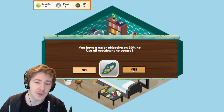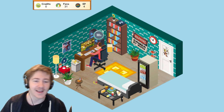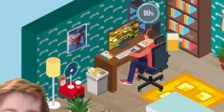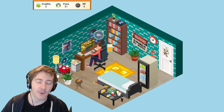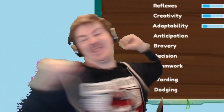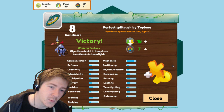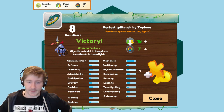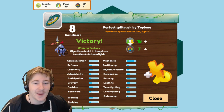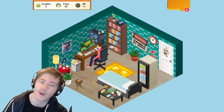You have a major objective on 30 HP — use all cooldowns, secure! Get the major objective! We're getting baron buff — we won! We won the game. Sorry about that. We didn't even get that many more fans than we would if we lost. But we fucked up that baron buff — that's how we won. There we go.